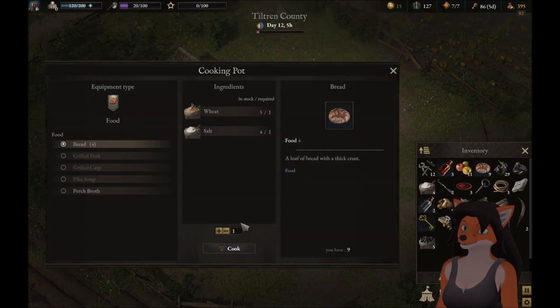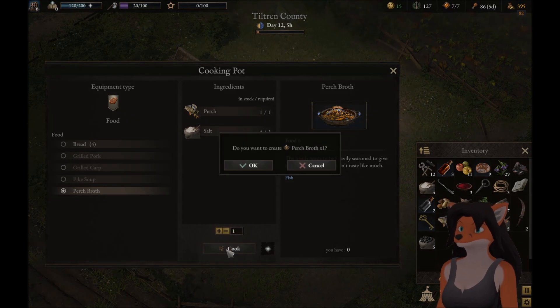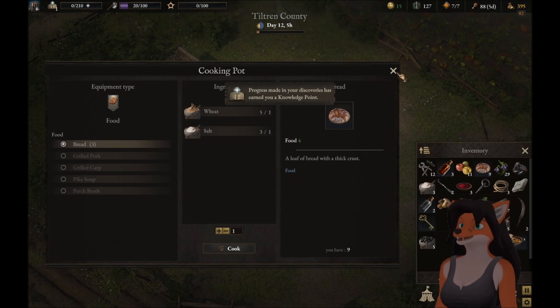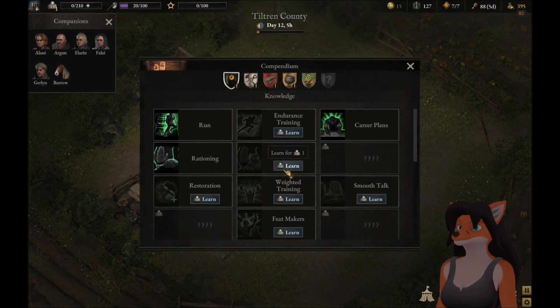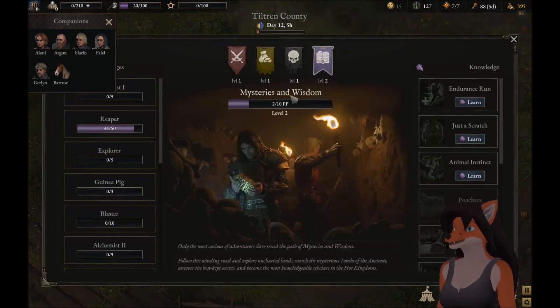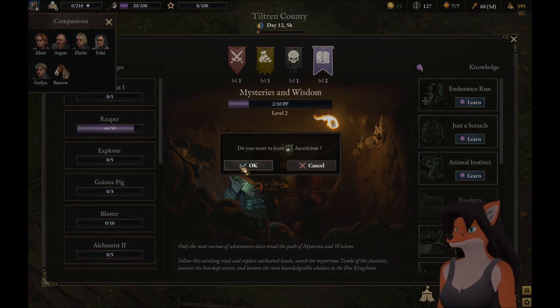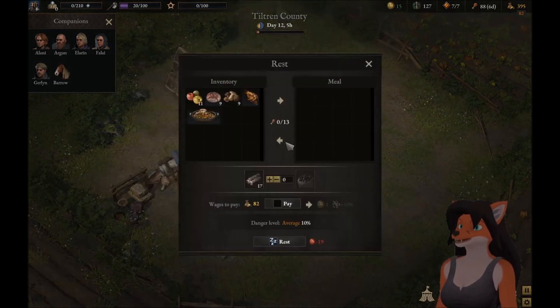We can cook some things. Go ahead, cook the caperch broth. That gives us a knowledge point, which is actually something I wanted. Now, learn frugality. And in addition, learn asceticism. Now we'll be able to salvage a lot more.